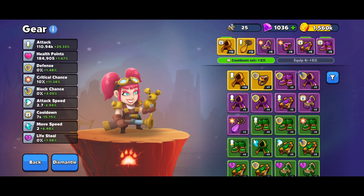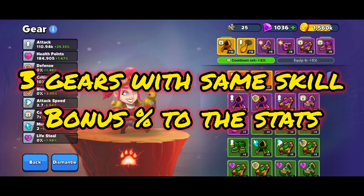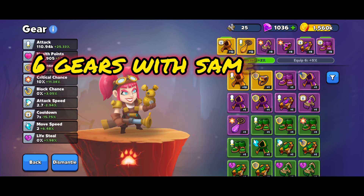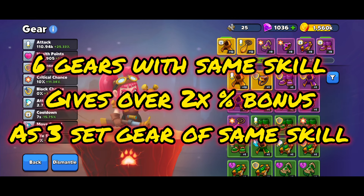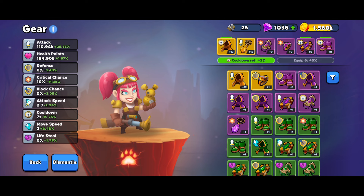To encourage thinking in sets, the game offers bonuses when you equip three matching gear types or six matching gear types. For example, if you have an attack set with a sword icon, equipping three swords gives a percentage boost, and six gives an even larger one. With this particular character I went for a cooldown set to see how it alters damage output.